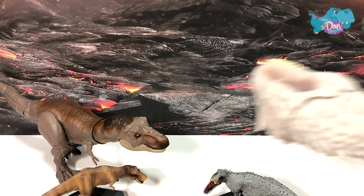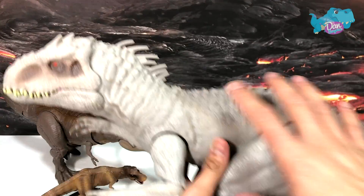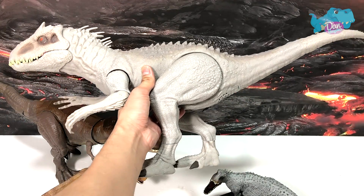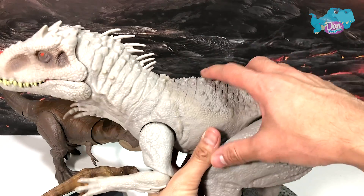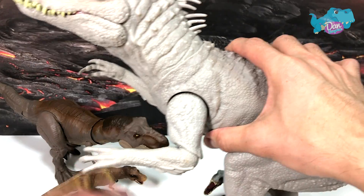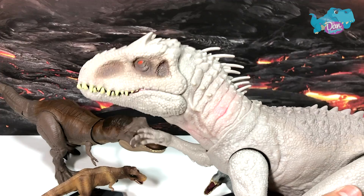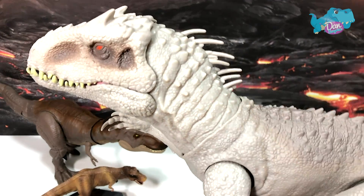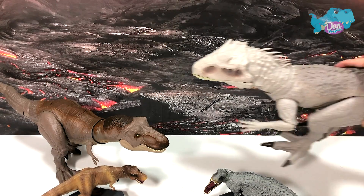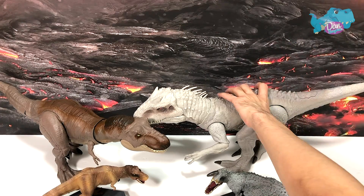And what we have over here for comparison is the Destroy and Devour Indominus Rex. Here it is in full view. The first button is the grabbing function - you can see the arms are moving. Next you have the growl function and you can see lights coming out. This is a super cool figure which I really really like. Just gonna place it right behind - so that's the Indominus Rex.